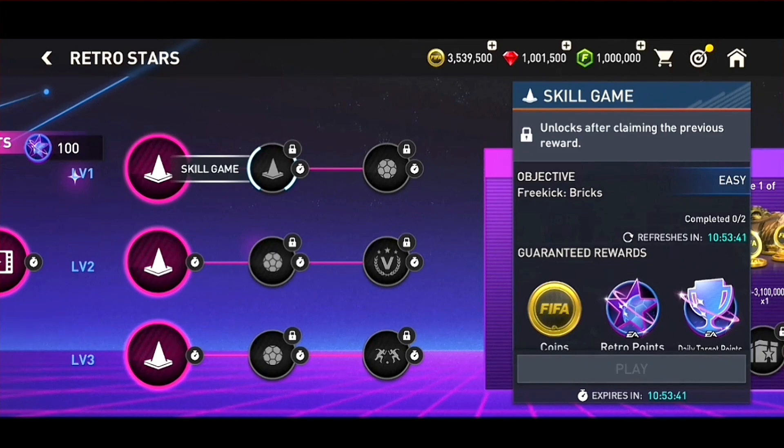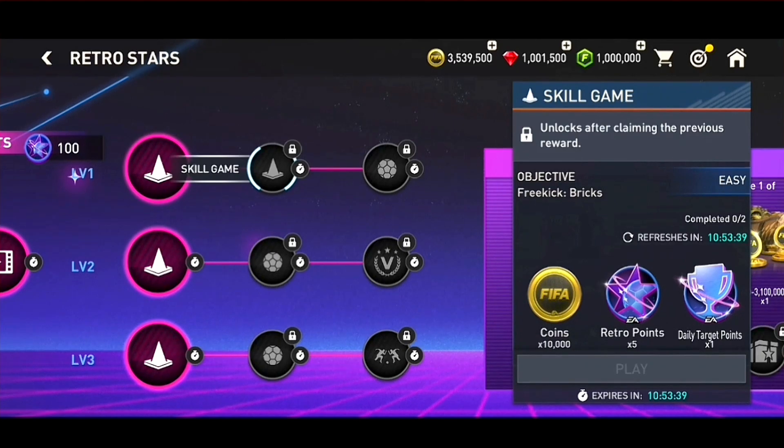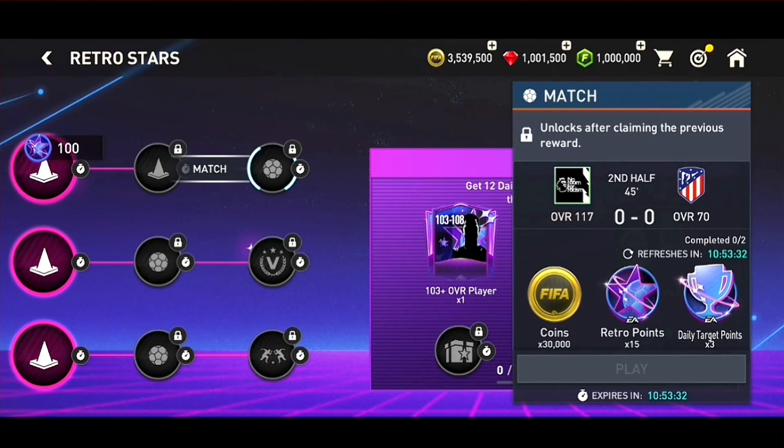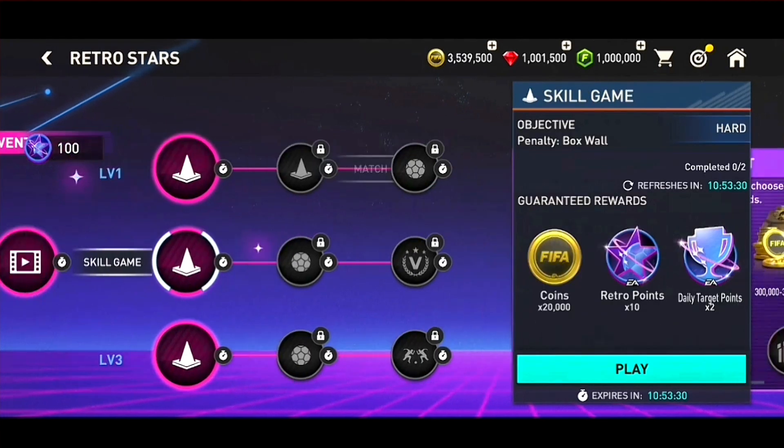And here you'll find the Dating Grind. You see Level 1, Level 2, Level 3. You can complete all notes in a single day. And by completing each note, you get some points, you get Retro points, and you also get Daily Target.